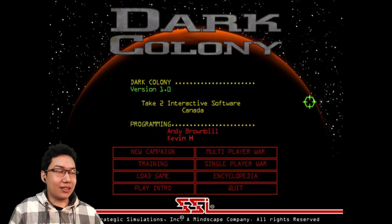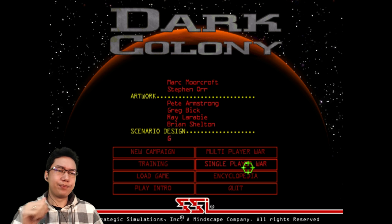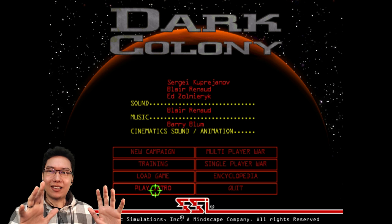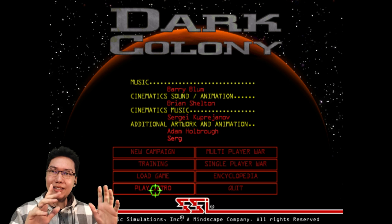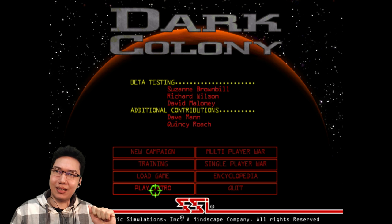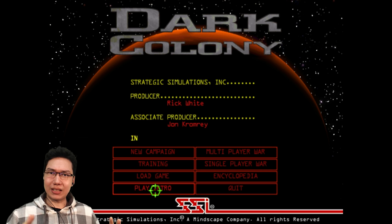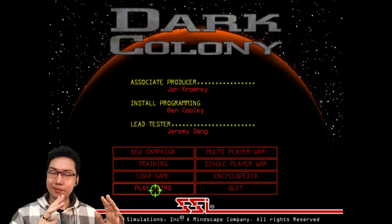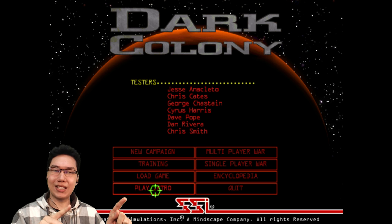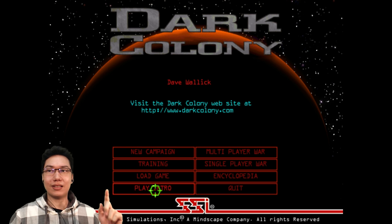Now, there are a few things in the game I have to avoid, like the Encyclopedia — some things in it crash the game. But we can play the intro. A few notes on Dark Colony: something that I think was borrowed pretty much from Dark Colony is the strategy game Battle for Middle-Earth. You know how in Battle for Middle-Earth, the Lord of the Rings RTS, there's a spire and you build buildings around it? I'm pretty sure that base-building mechanic came from here first.